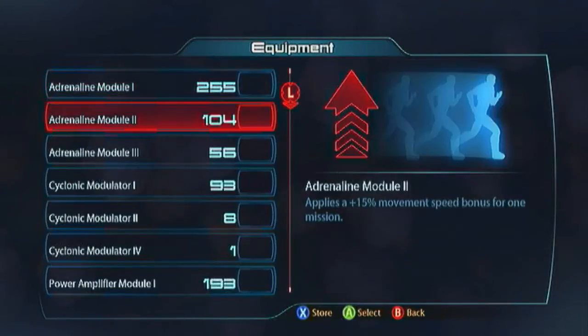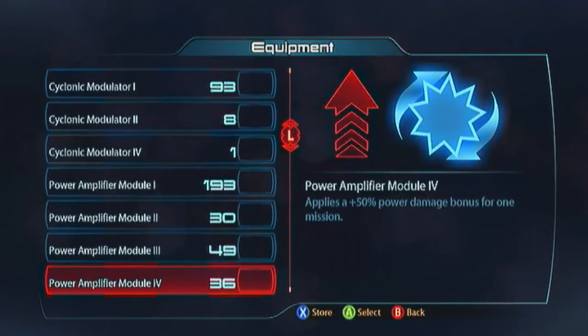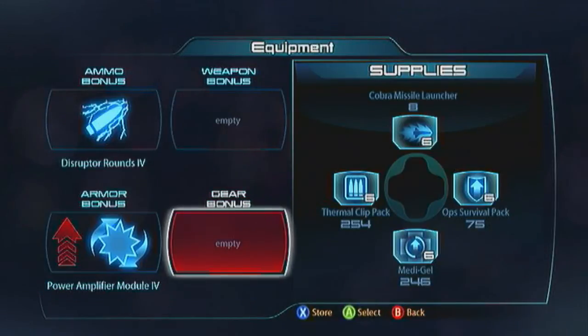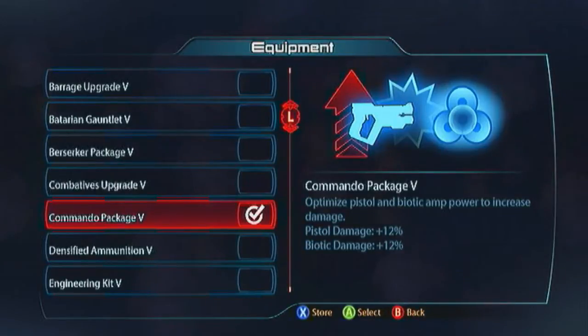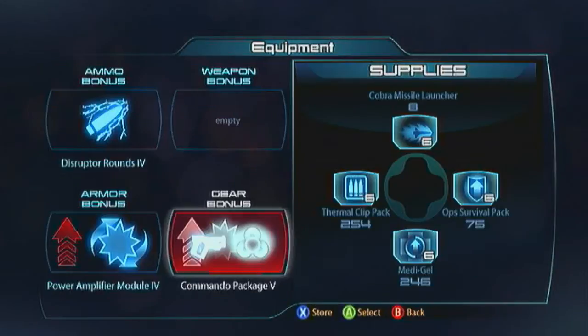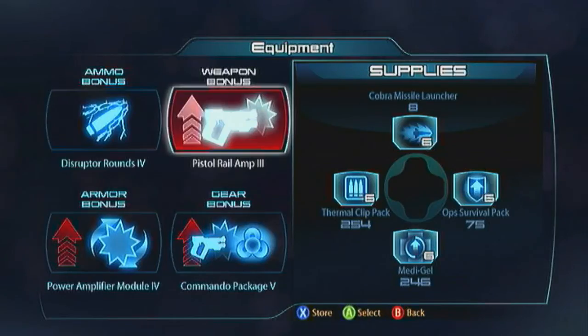For the armor bonus, you really don't need to worry about a Cyclonic Modulator — Biotic Charge is all you need to survive, just make sure you can charge all of the time and you're always going to get your barriers up. Go with the Power Amplifier so you just deal the enemy on your attacks. For his gear bonus I go with the Commando Package for more power damage, and I've also got something buffing up my Paladin. Then obviously I want a Pistol Rail Amp to finish them off when I'm working the distance game.